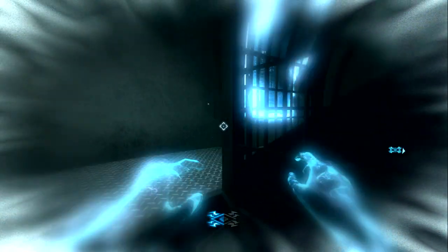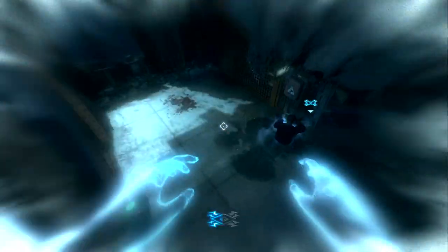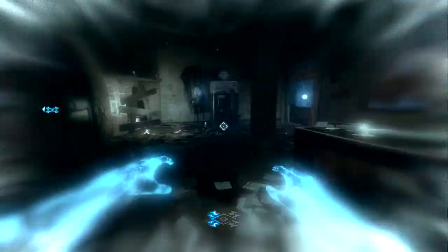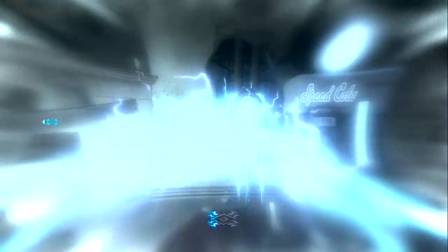Turn that on — it will open up the door downstairs. Run back down here, and if you're really quick and you don't want to waste the load, you run around here and around there, and then you switch down, which will turn on the Speed Cola.